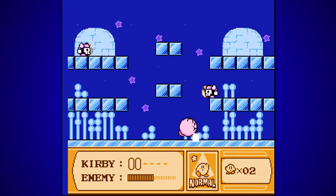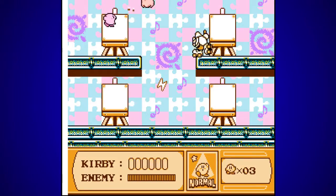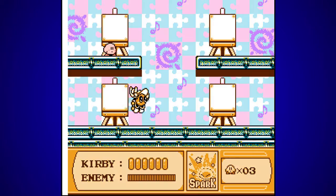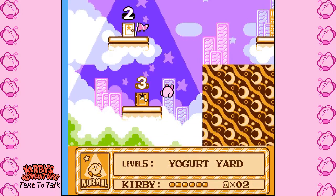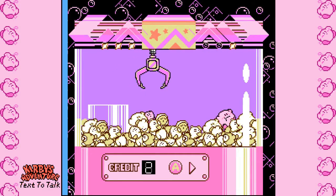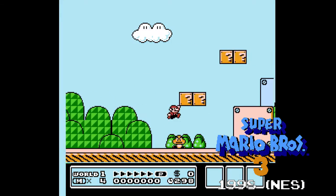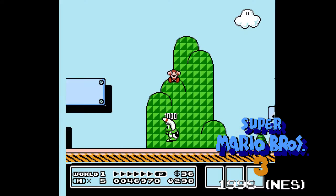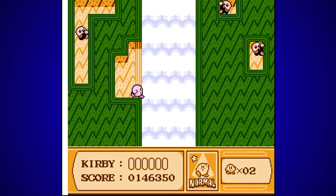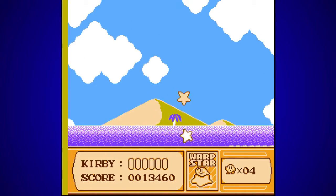Each world is visually unique, hosting their own themes and sub-areas, which creates a pretty believable world despite existing in such a tiny canvas. The world map allows for easy access to each level in addition to mini-games and a transport system. Comparing this to Super Mario Bros. 3's map: that map is very linear, offers a small amount of extra content, and denies access to previous levels — meanwhile Kirby's Adventure lets you backtrack between levels and even different worlds at will.